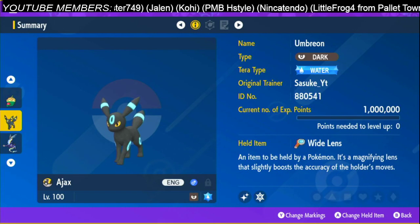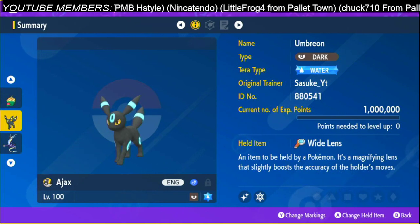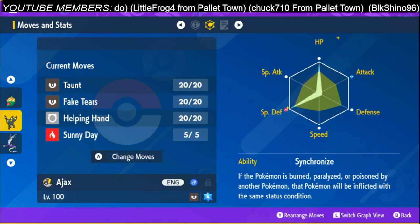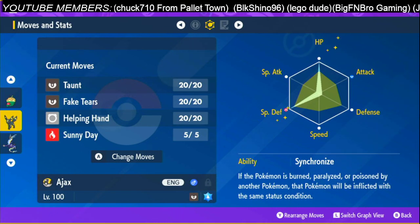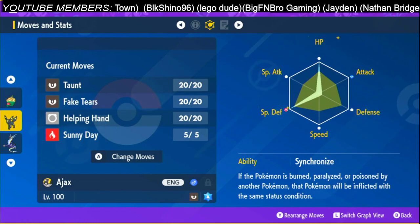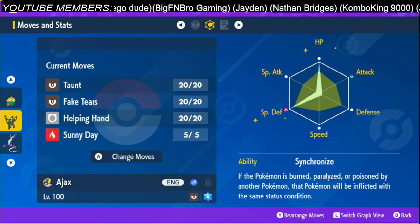I also put the Umbreon up here as a support option. I would put a Focus Sash on it and make sure it's trained in 252 HP and 252 Defense. I would put Fake Tears, Helping Hand, and Sunny Day on it.